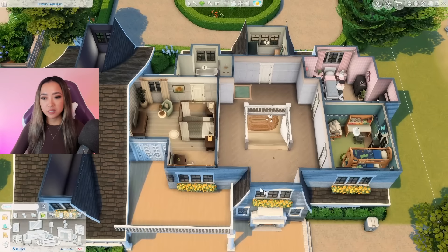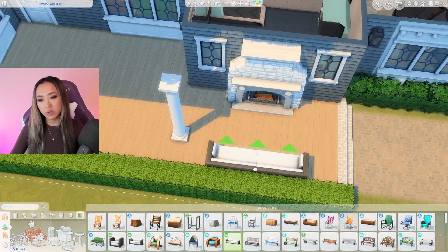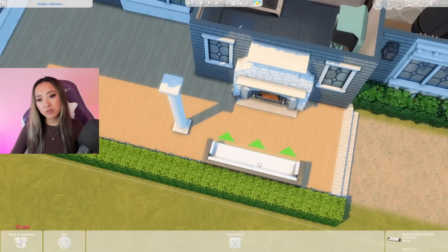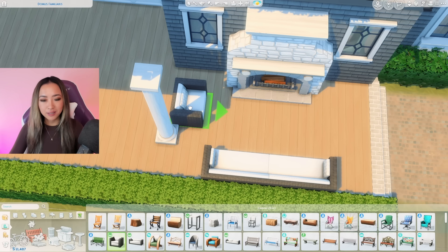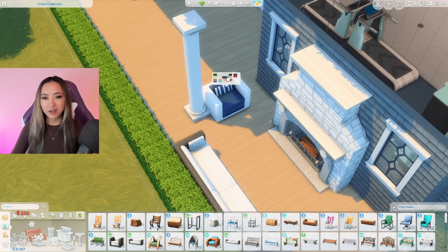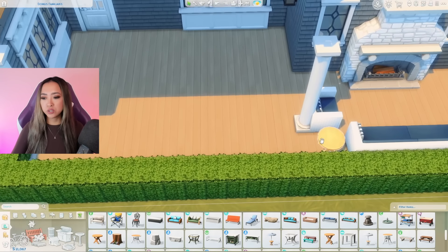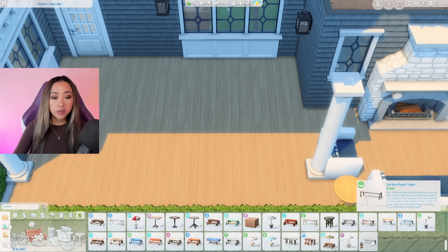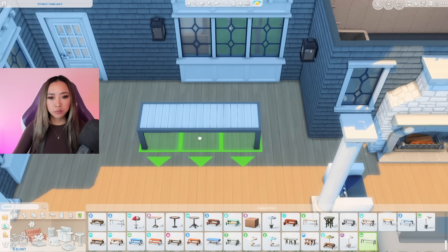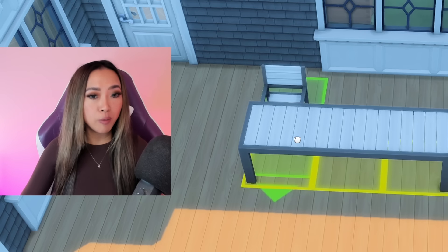Let's do a quick outdoor seating moment right here with the Perfect Patio Stuff pack. I think in my first episode I accidentally called it the Outdoor or Backyard Stuff pack, but I think this is the Perfect Patio Stuff pack. Just a couple of seats — that'll do. Okay what's next — maybe an outdoor eating area. This house is so big they have so many rooms already and none of this space is actually going to get used, but these people are rich, so more is more.